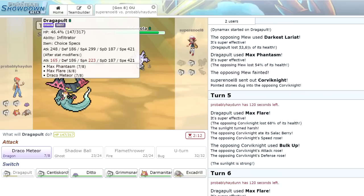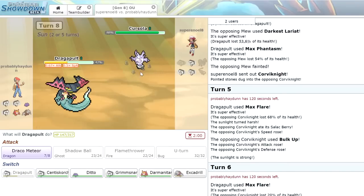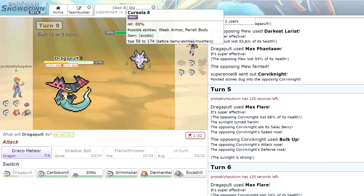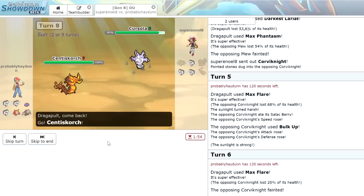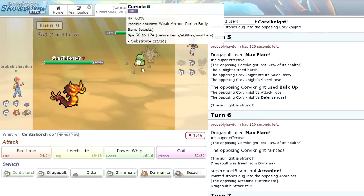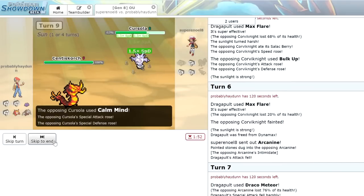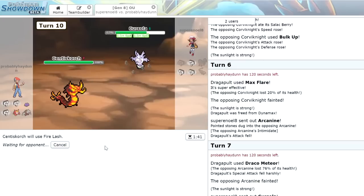He's going to bring in the Cursola. I want to save Dragapult because we can bring it in later for a Specs Shadow Ball. I don't know what Cursola is going to do — potentially Will-O-Wisp. I kind of want to bring in the Centiskorch. Let's bring in Centiskorch as he actually goes for Substitute. We can go for Fire Lash just while the sun's up. Cursola is pretty bulky, and he sets up a Calm Mind. We do have the ability to bring in our Ditto and copy those stat boosts later, so we're not too worried. We're just going to Fire Lash to get some more damage.